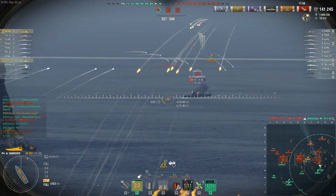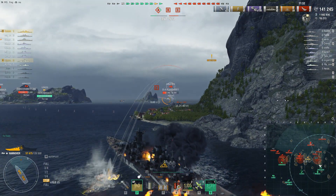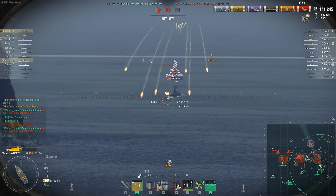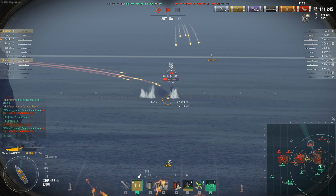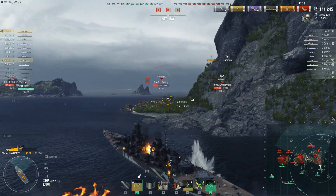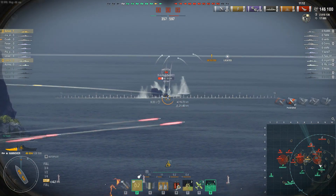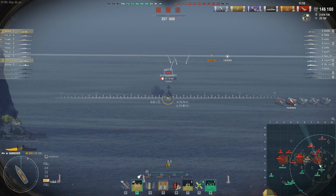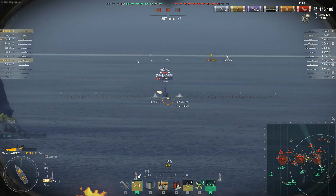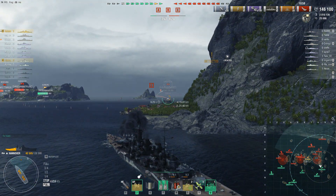I've got two fires on me — I could damage con that, but I'm running fire prevention. One fire has gone out, so now it's no longer worth damage conning. Those shells would have been extremely nice if they'd hit. We've now lost all of the caps, which is a bit of a shame. Our team on the A side has always been really passive. I'm still contemplating if I could have been more aggressive at some point, but the problem remains that even though I'm relatively tanky, I can't go in blind against a destroyer that's backed up by this much firepower.